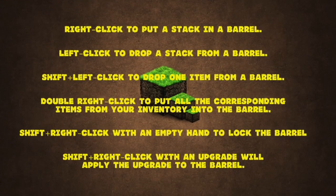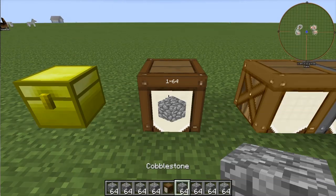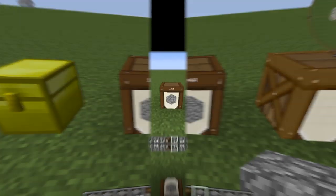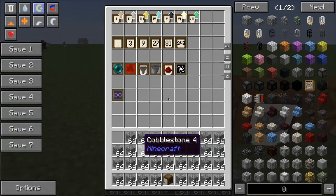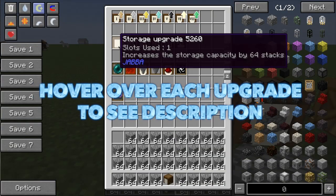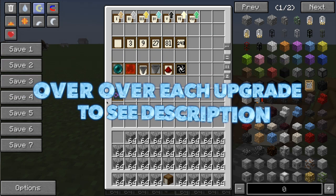Different key combinations determine the way you interact with a barrel. For example, right clicking places the contents of a single hand into that barrel. A basic barrel can be upgraded with various components that affects the way it functions. Most upgrades are devoted to increasing storage, but some upgrades provide interesting capabilities.